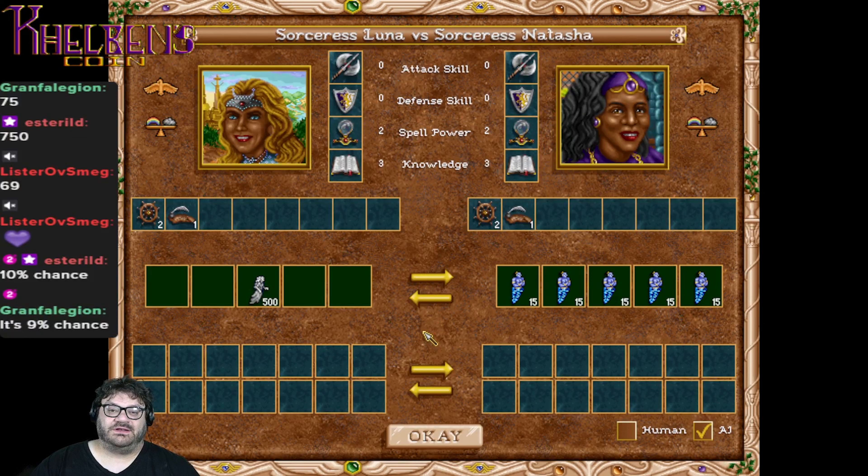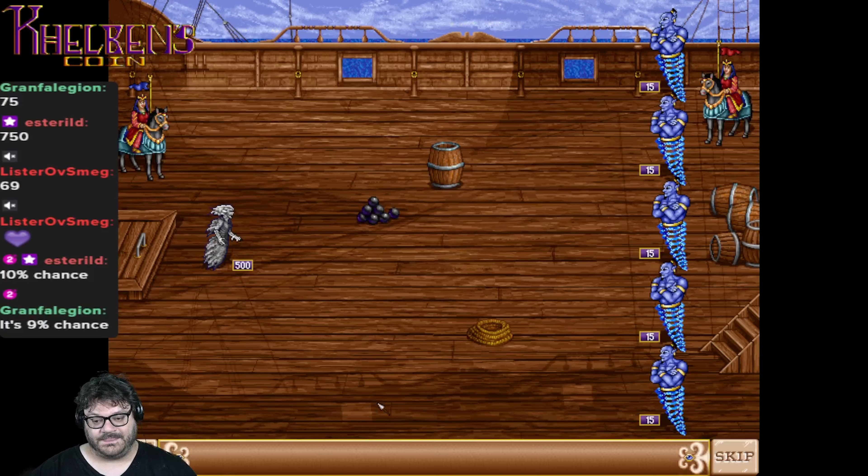Our next matchup is an often requested matchup on YouTube comments — we have Ghosts vs. Genies. A lot of people suggested splitting up the Genies to maximize their chance to have a stack of Ghosts. So we have 500 Ghosts taking on 5 stacks, each of 15 Genies. Who's your pick? Good luck.